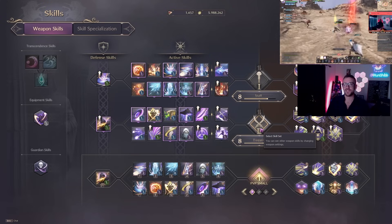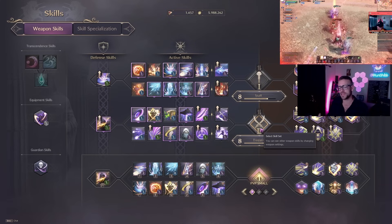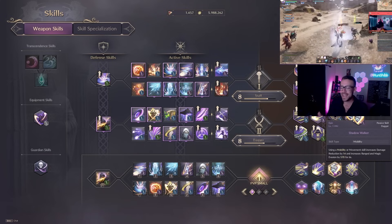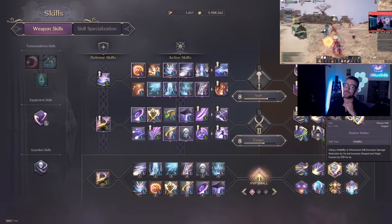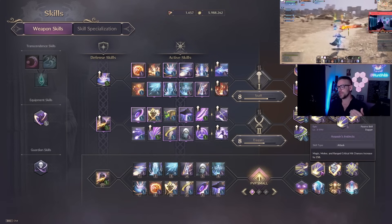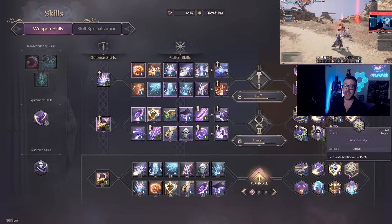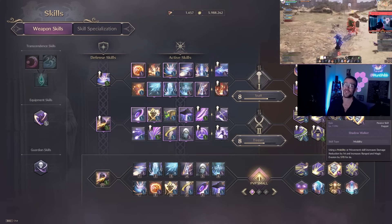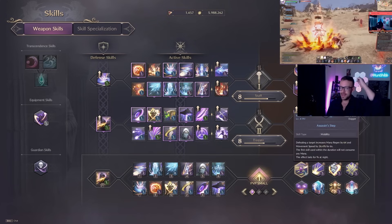Let's quickly talk passives. First we have Shadow Walker — this increases our ranged and melee evasion when we use a movement skill, and we have a ton of movement skills on this kit. That's a must-have. We also want the crit damage and critical hit chance, which come from Instincts and Wrathful Edge. I'd highly suggest leveling those two and Shadow Walker first if you're focusing on PvP.